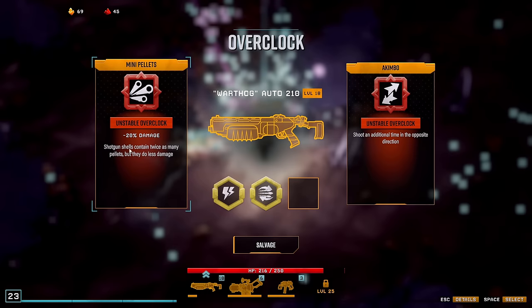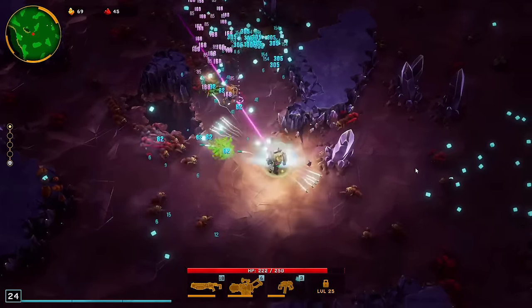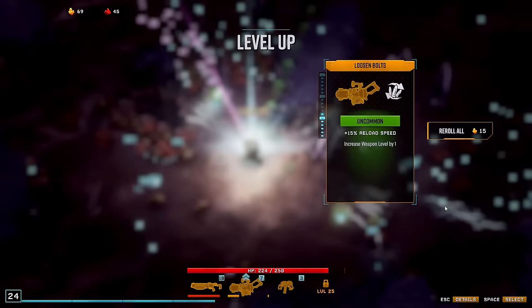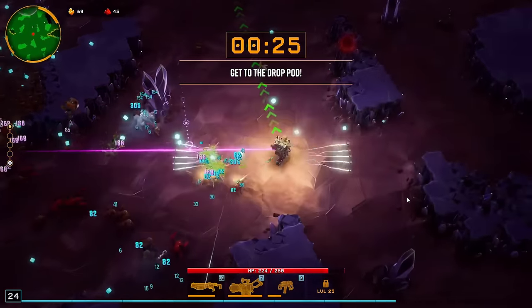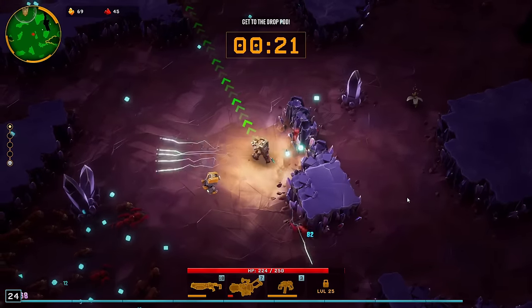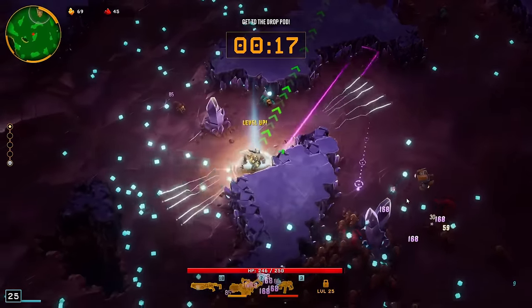Shotgun shells contain twice as many pellets but they do less damage, or shoot an additional time in the opposite direction. This is insane for me at least, because this means I can most likely hit something with this weapon. Most of the time bugs are behind me and not in front of me. So this will really help out. Let's get some more XP while we can and get back to the drop pod.